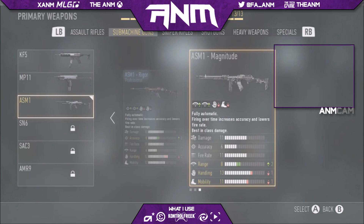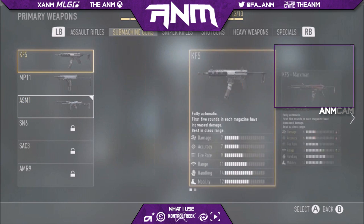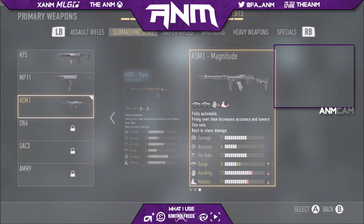I use one of the variants — I use the Magnitude, and I think you get this variant when you hit 500 kills with the gun. You get a special variant of each gun when you hit 500 kills, and the one for the ASM-1 is called the Magnitude. It gives plus 2 range, so it's basically built-in advanced rifling, down 1 handling, down 1 mobility, but 13 and 11 for both of those — still really, really good.